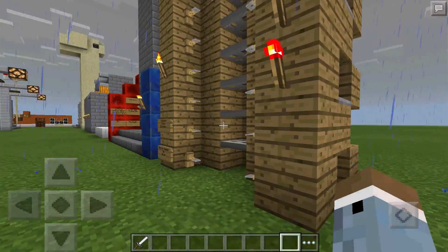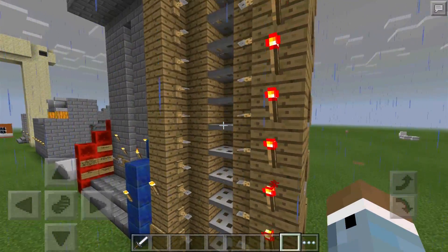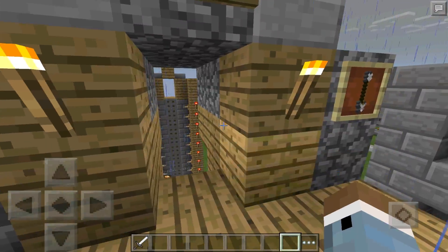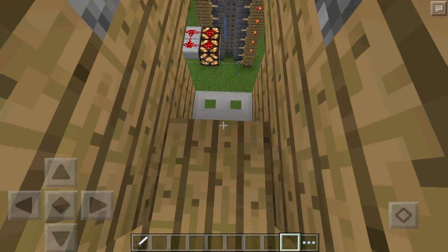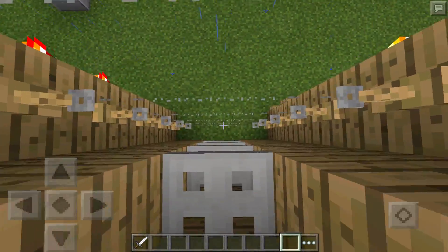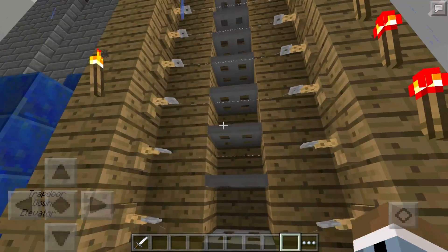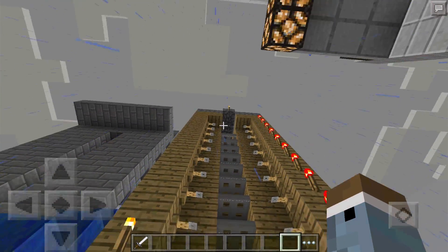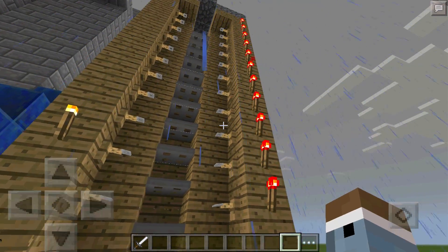This next build is an elevator and it's absolutely awesome. You step on trapdoors and a tripwire opens them as you go down, so you take a smooth fall. You could just put water below, but this trapdoor mechanism is a whole lot cooler.